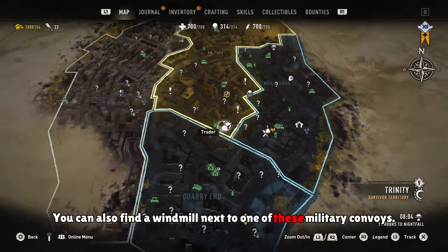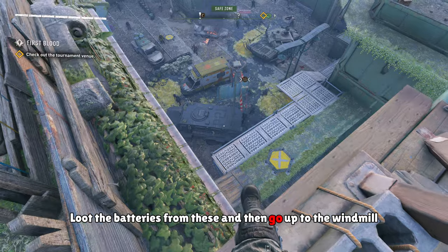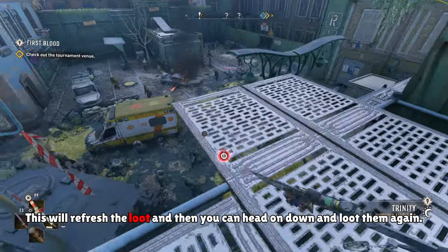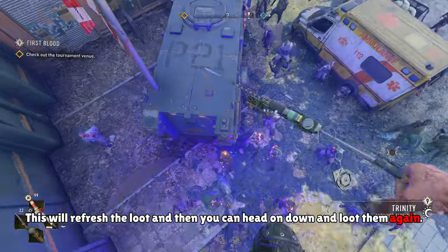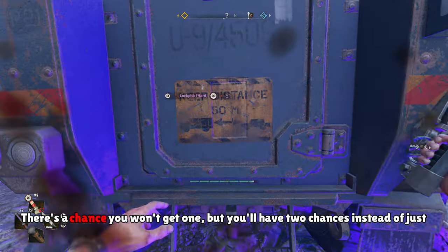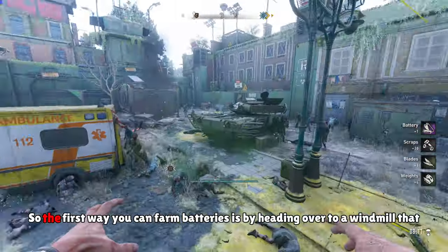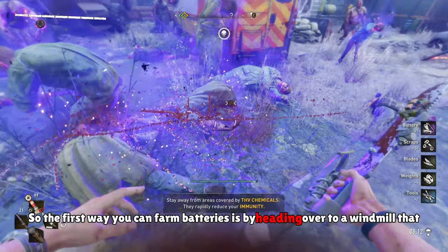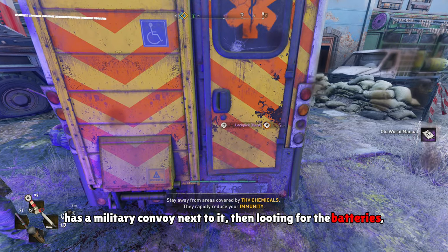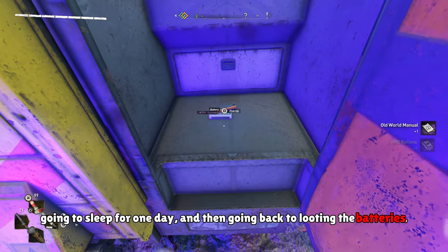You can also find a windmill next to one of these military convoys. Loot the batteries from these and then go up to the windmill and sleep for one whole day. This will refresh the loot and then you can head back down and loot them again. Of course it's not guaranteed you'll get one every single time, but you'll have two chances with the military convoys. So the first farming method is looting a military convoy near a windmill, sleeping for one day, and repeating.